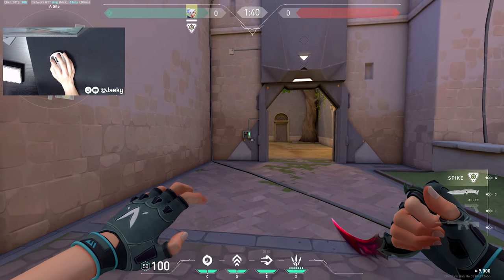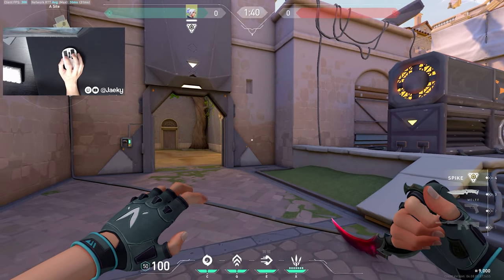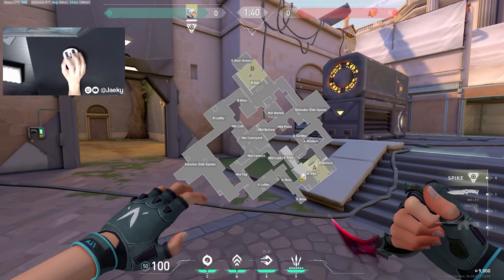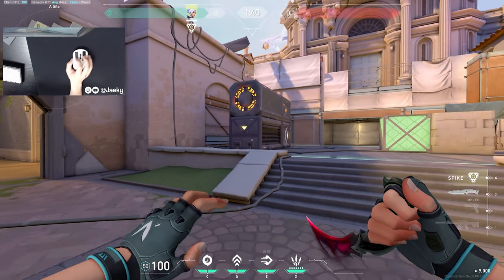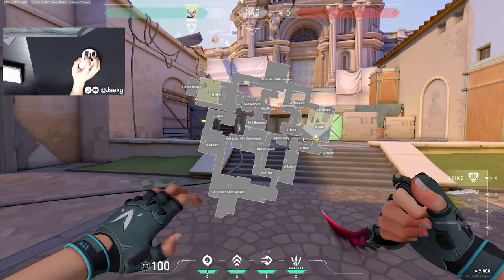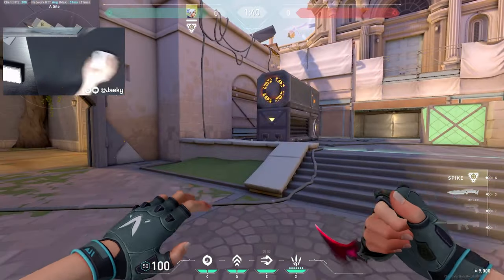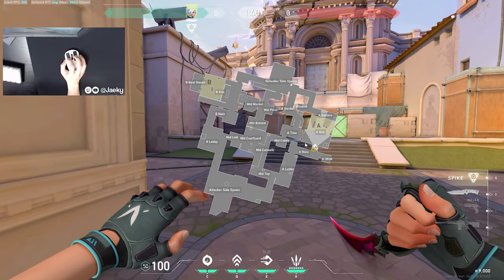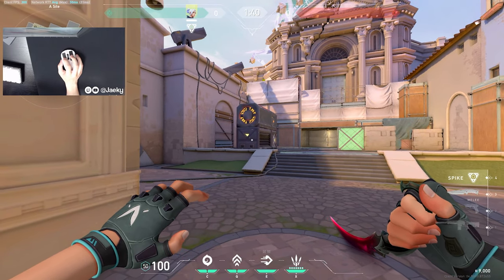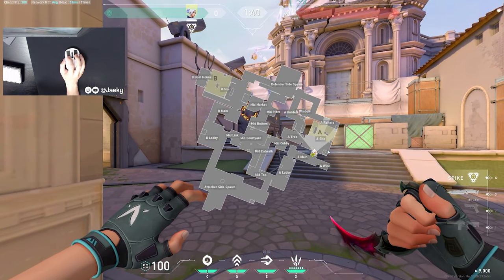That's another mistake I see a lot of people make — you're not actually supposed to look at your crosshair when you're dashing out. Instead of physically trying to spot players, you actually want to be hard focusing on your mini map. When you're dashing out, stare at your mini map, because no matter if you see somebody for half a second, they will always show up on your mini map. Even if you see them briefly, they'll still show up — that's a mistake a lot of lower elo Jett players make.